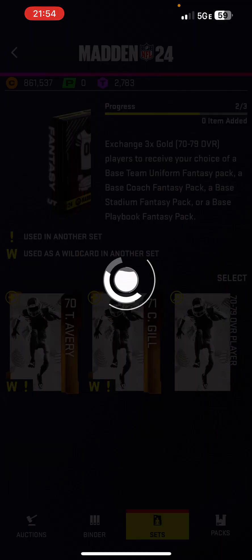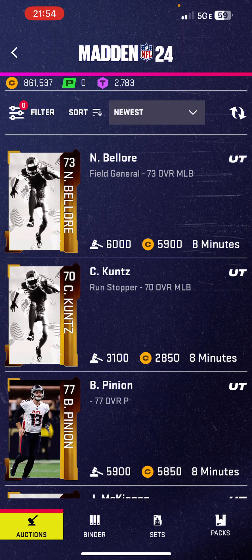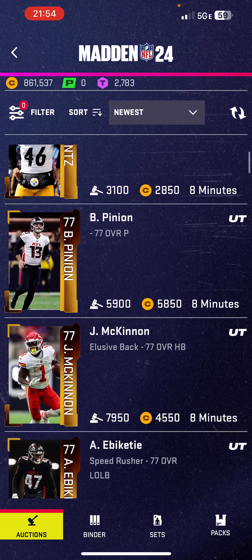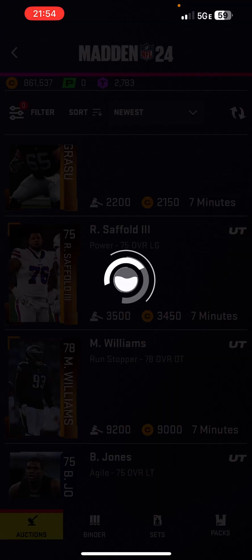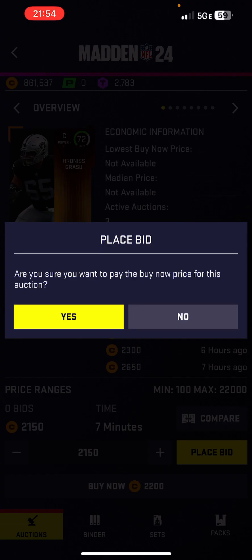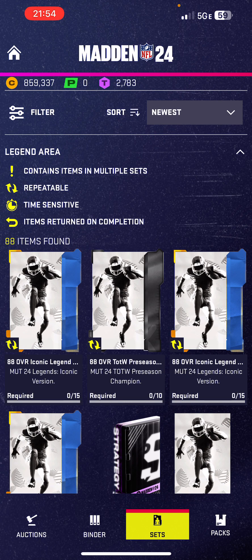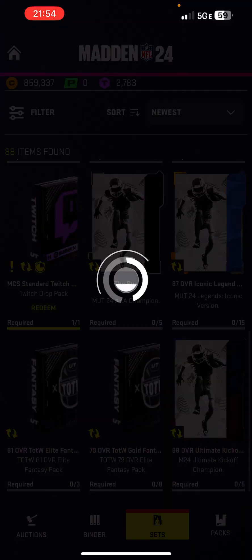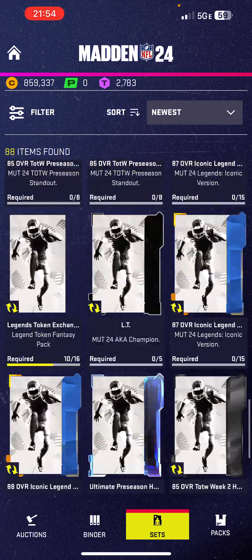I'll go to this base team item set — 77-overall player. Go to the auctions, pick up the cheapest one I can find. Buy now. Then go back to sets. There's one here at the bottom after a lot of loading — I don't like it very much.